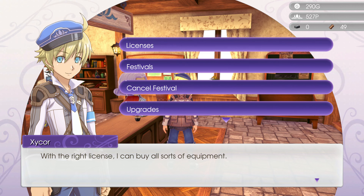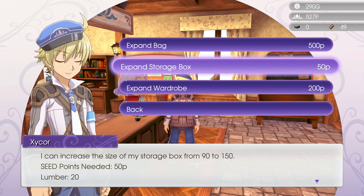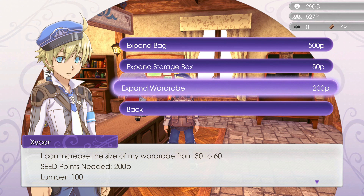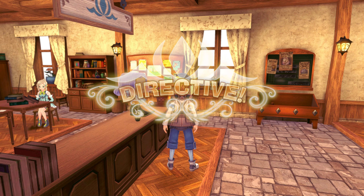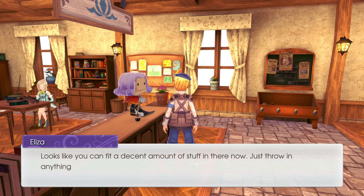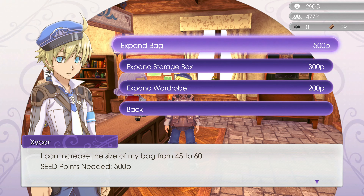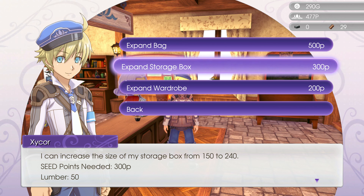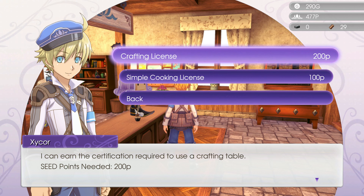Storage box expanded from 90 to 150 — always better to have nice storage. 'Throw in anything that isn't food or crops.' I could expand again from 150 to 240 but I don't need that much right now. Let's get a crafting license too — why not? I have enough points so fine.